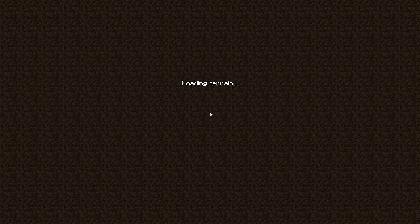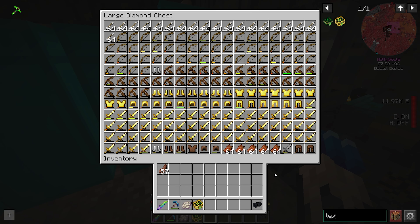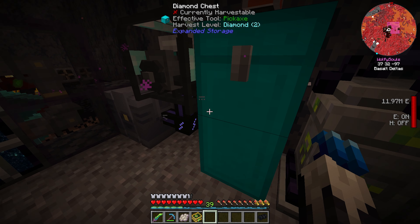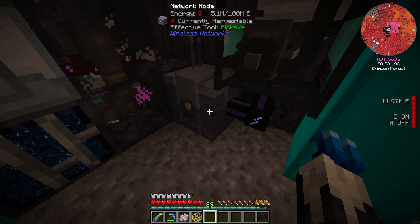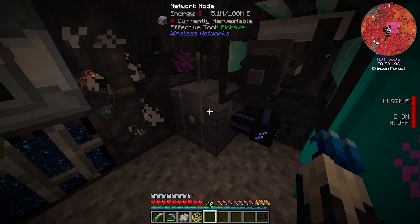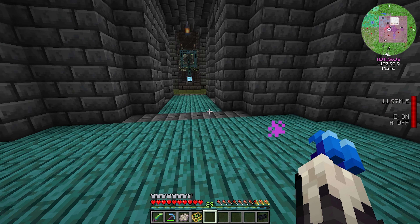Let's go to the nether farm real quick because I did some changes there. This is where we're getting all the XP. I put a tank here because this thing is stupid - we get a lot of XP from it. There's so much coming in I can't keep up. I've been putting all our random enchanted shit in here so we get some power that way. We have a ton. Let's go back to the base.